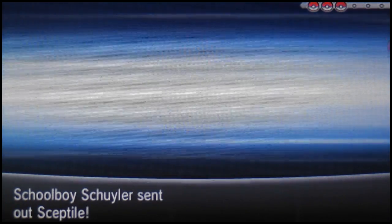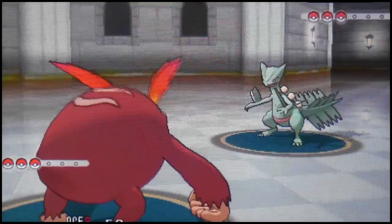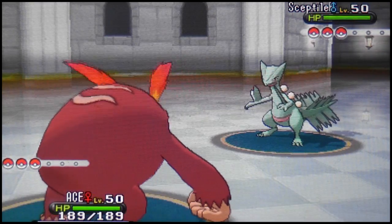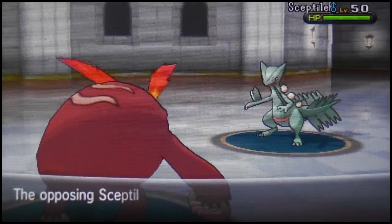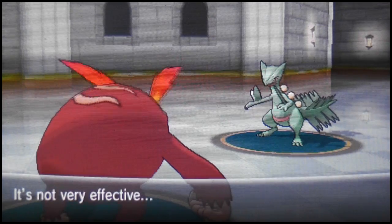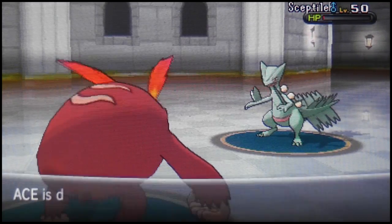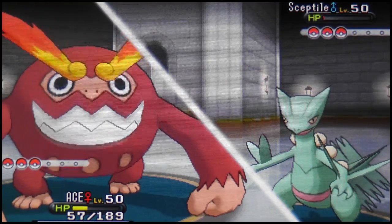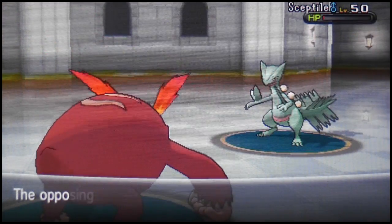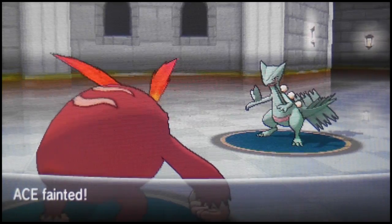We're battling Schoolboy Skyler first. He leads off with a Sceptile and I lead off with Darmanitan. I'm going for the Flare Blitz right off the bat. He's faster, but I'm running Life Orb with the Sheer Force ability, which pretty much negates the Life Orb recoil — the only recoil I get is from Flare Blitz itself. He has a Focus Sash though, which is troublesome, so I go for U-turn.